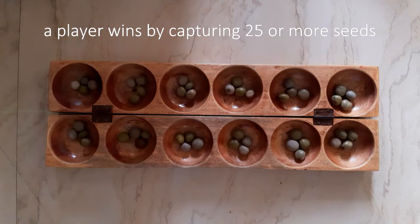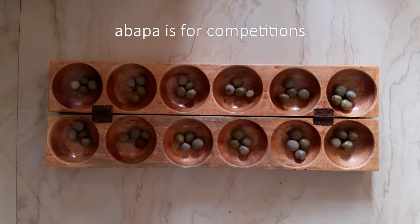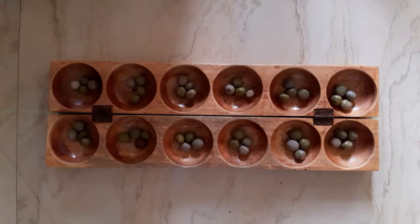Abaparu is more tactical than Nam Nam. That is why Abaparu is used in competitions. With Abaparu, a player makes a move by picking all seeds in his house and distributing them in a counterclockwise direction. So, let's begin.